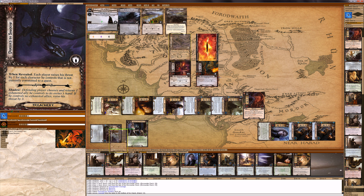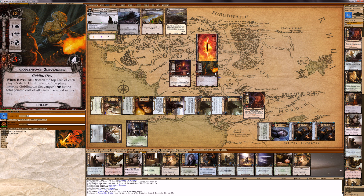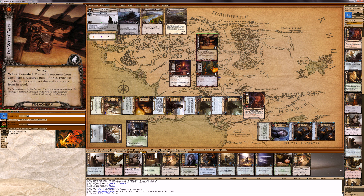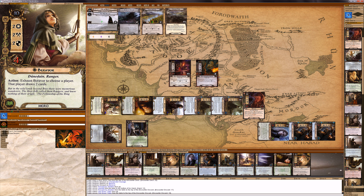Discard. This goblin attacks for two, defends at two, no damage. This one is going to be undefended. Click — nothing happens. Encounter discard. We take one damage and we'll put that on Berivore.